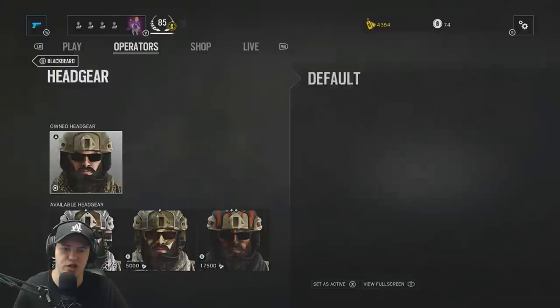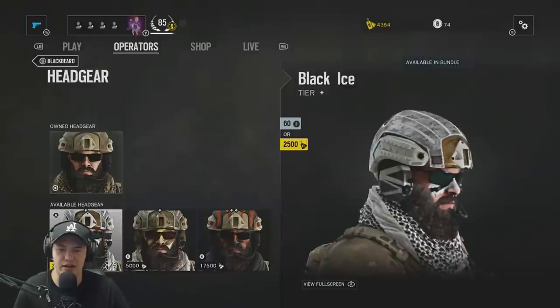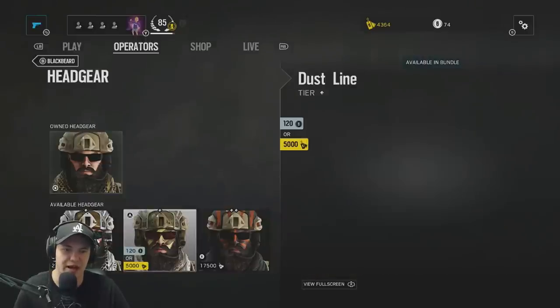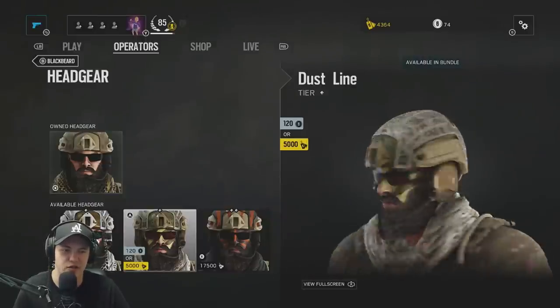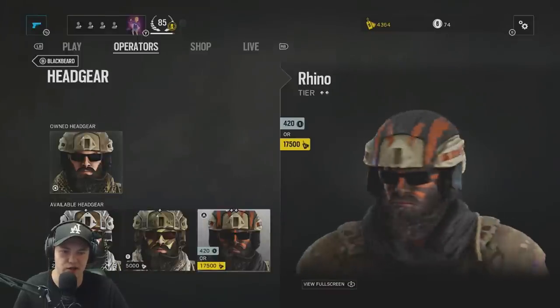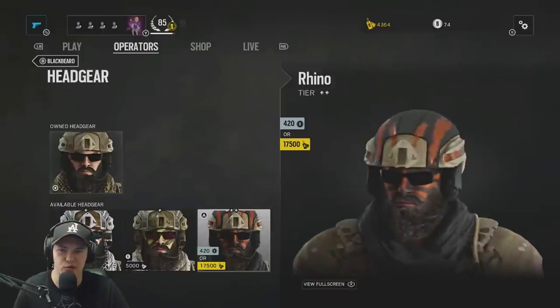They also have the new headgear feature for every single character — now you can customize your headgear. Available options include Black Ice for 2,560 Rainbow Six credits, Dustline, a new Shemagh and helmet, as well as Rhino which is tier 2 at 420 Rainbow Six credits or 17,500 in-game Renown. They did this for every character.